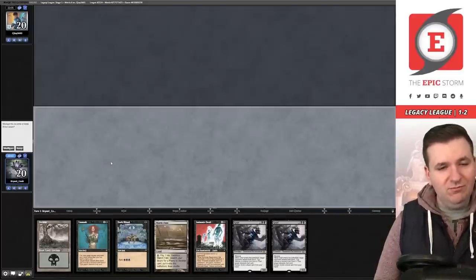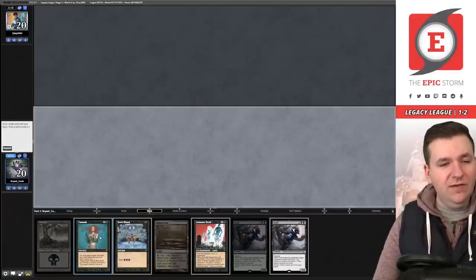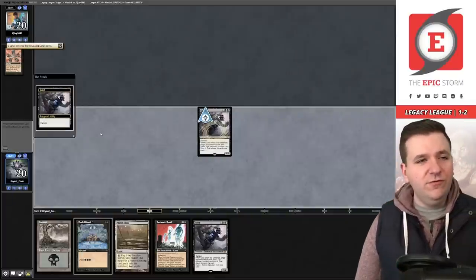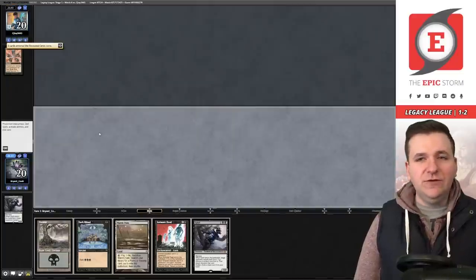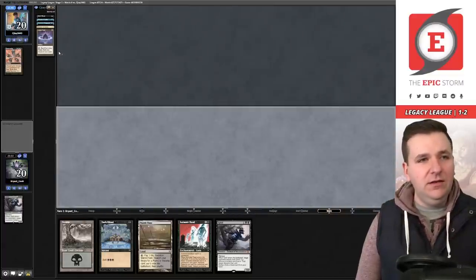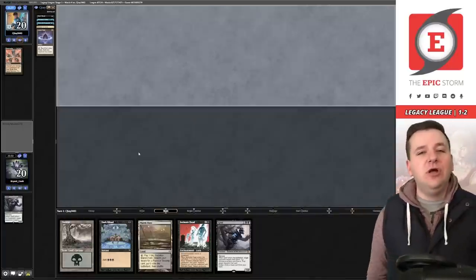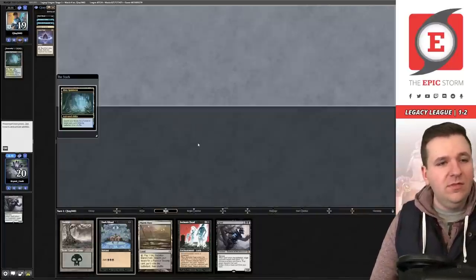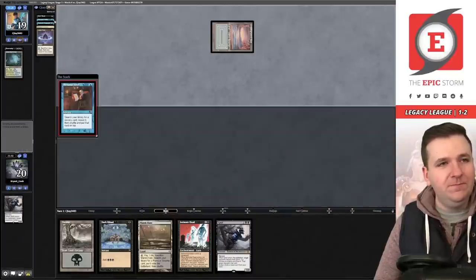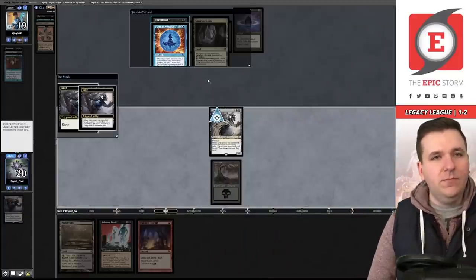Game two. We have another Grief hand — we keep. Turn one Grief pitching Unmask, we take the Doomsday. They have Personal Tutor but we'd rather make sure they can't go off. We forgot to play a land — that was very bad and might have cost us the game. We pitch Dark Ritual and discard Dark Ritual, leaving them with Doomsday that they can't cast.